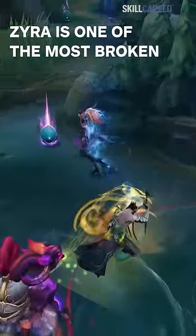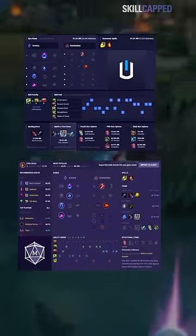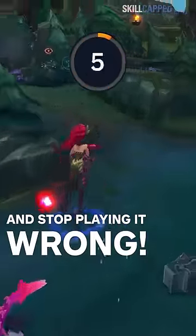Zyra is one of the most broken support champions at the moment, but all of the popular build sites and even Riot themselves are tricking players into making her a C tier champion when she's actually S tier. In just 60 seconds, you'll learn how to actually make Zyra OP and stop playing her wrong like every build site insists on.